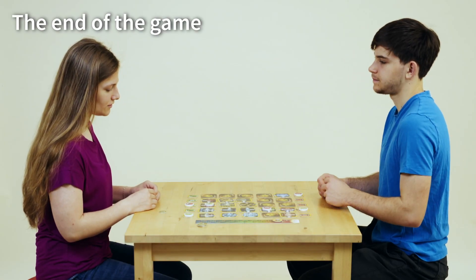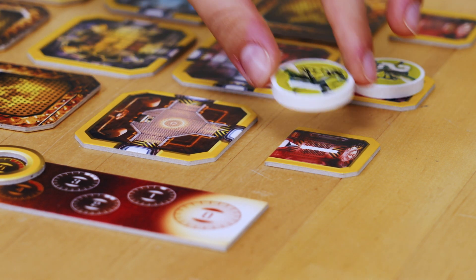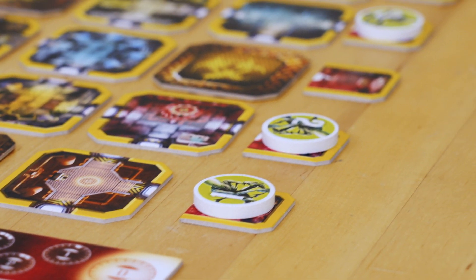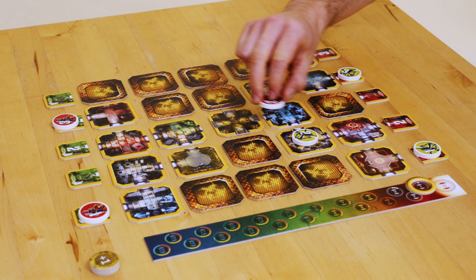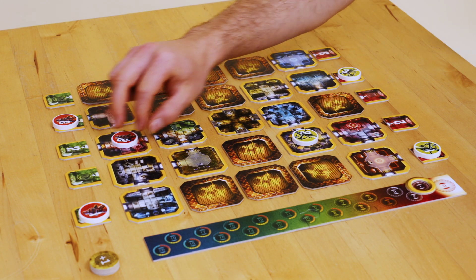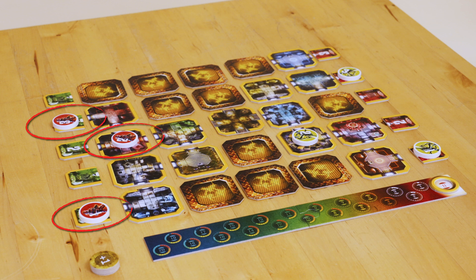The end of the game: The game can end in two ways, and in both cases it ends immediately. The game ends when one player reaches the final destination with all three of their pieces and wins. Or, the game ends when the countdown token reaches zero and the base explodes — at that moment, the player with more pieces at the final destination wins. In case of a tie, the player whose remaining pieces are closer to the destination wins.